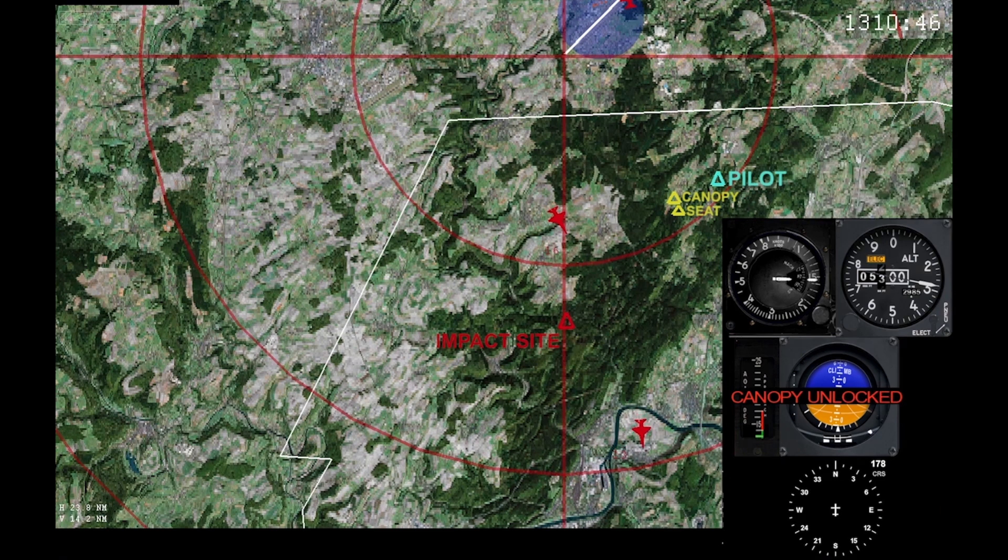Warhawk flight contact, channel 6. Copy. Stand by. Warhawk push 7. Copy all. Go for soft. Real world. Copy. Copy, 308-42, Warhawk 2 has ejected.